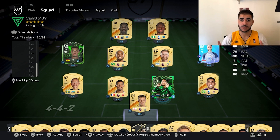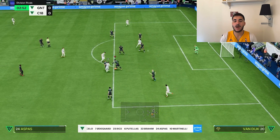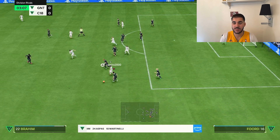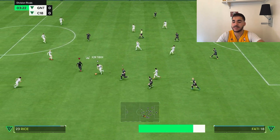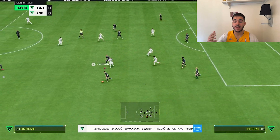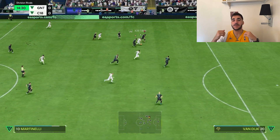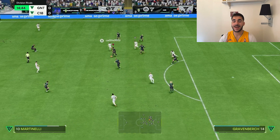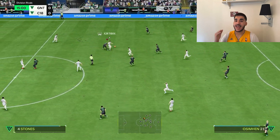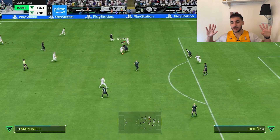I fell in love with this Van Dijk card — in one word, he's a freaking bully. He's awesome in-game because he has this big stock, great defending and physicality, and his AI on this card is insane.